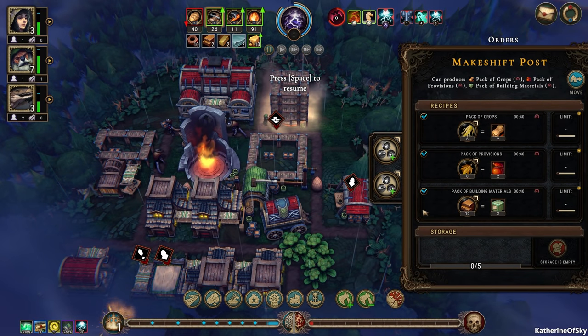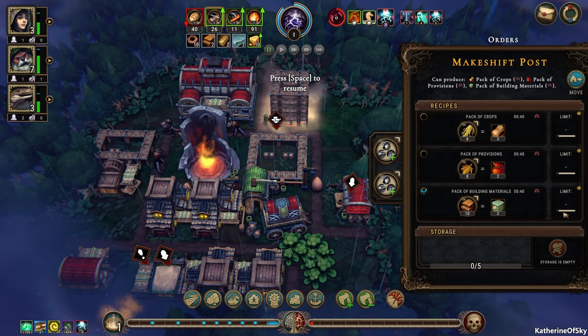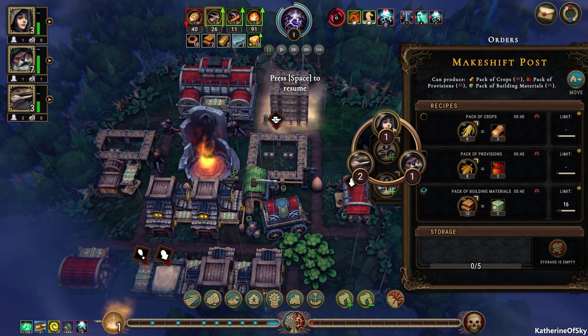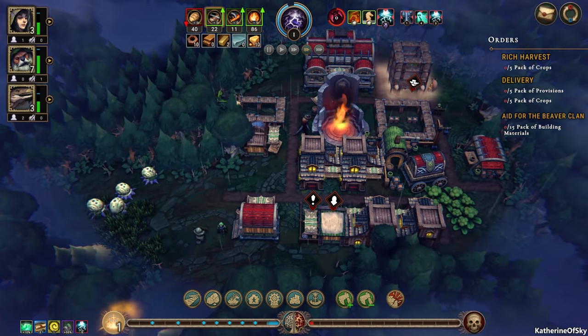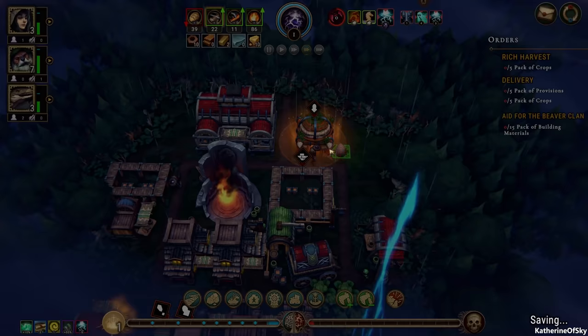We are at makeshift posts. Let's try and build these guys. How many do we need again? 15. So we'll go ahead and put in a limit of 16 here because they do two at a time, and I'm just going to have one person — it looks like a beaver is quite happy to do that job. That's excellent. Now we don't have a lot of clay and bricks left, so that's kind of unfortunate.